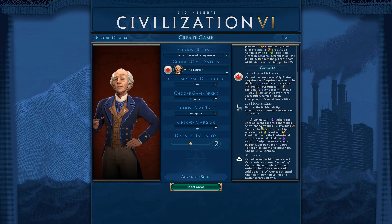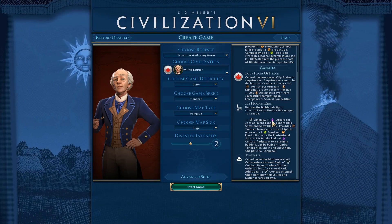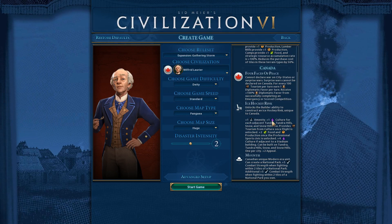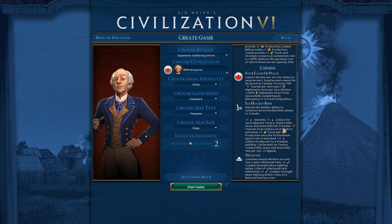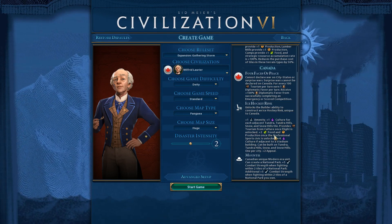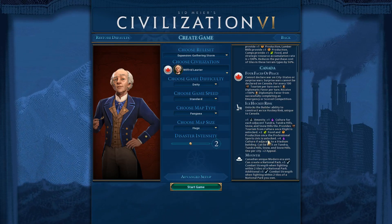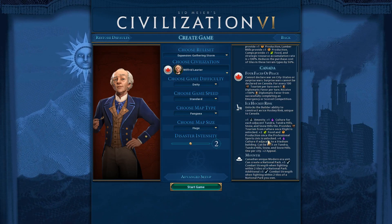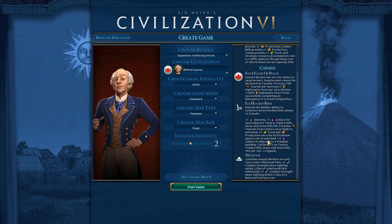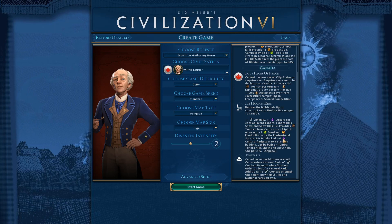The ice hockey rink gives plus one amenity and plus one culture for each adjacent tundra or snow tile - that's like five or six culture from adjacent tiles. When you get flight, that's like five tourism. Plus two food and production once you get professional sports, and then plus four culture if adjacent to a stadium. So imagine five culture from snow or tundra and then four from the stadium - that's like plus nine culture on a single tile.